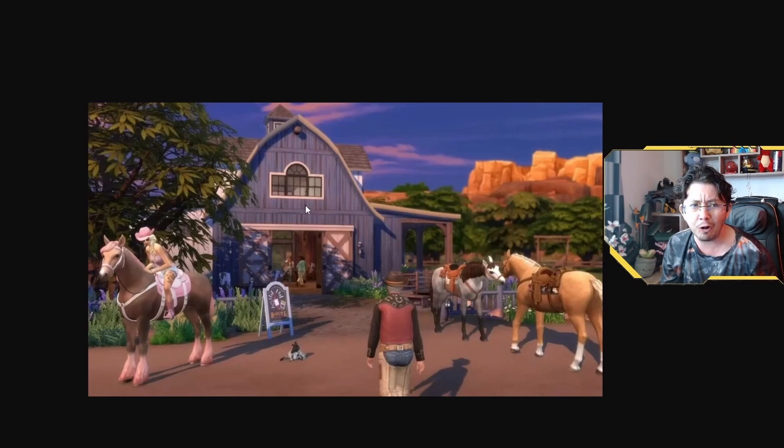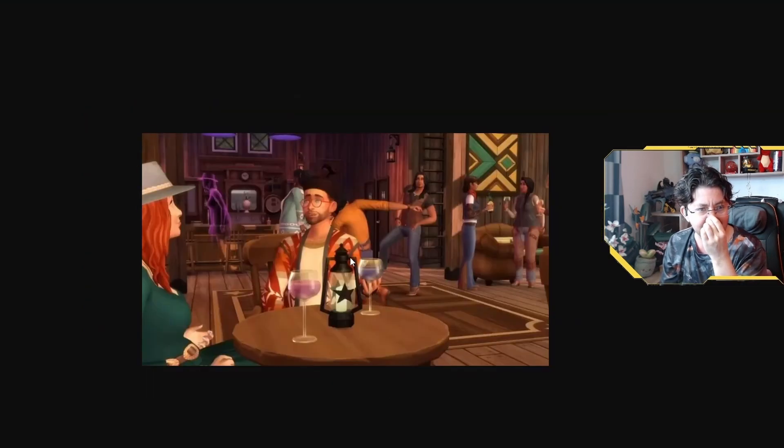We've got so much new stuff — new wall coverings, new windows, a new bar sign. Inside the bar, there's loads of stuff: the bar itself, new furniture, a lantern, new wall hangings, a ladder, and a brand new rug. There's also a sim inside that honestly resembles my sim self quite a bit, though I don't think it actually is.